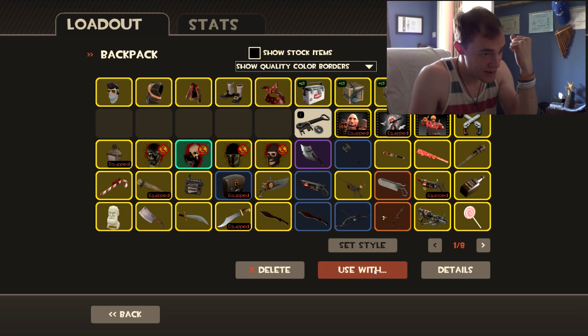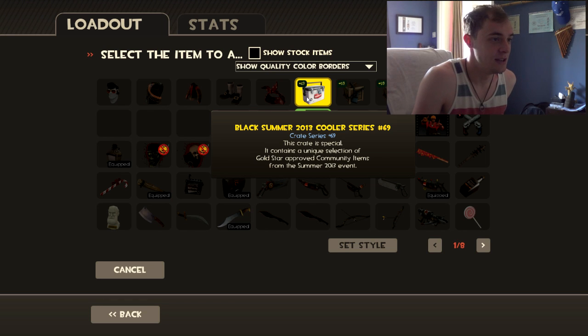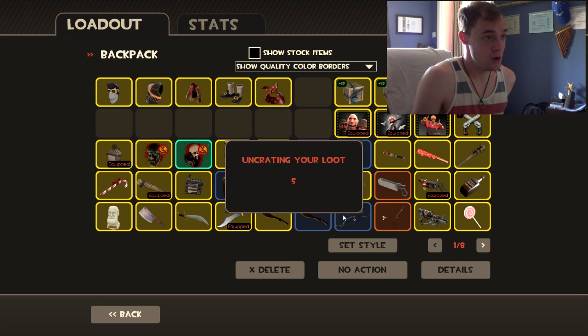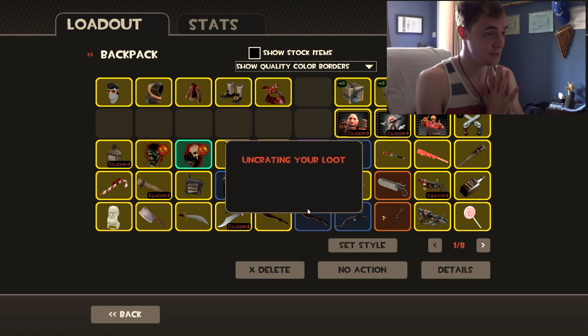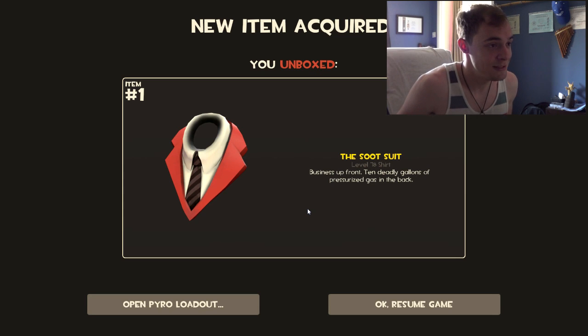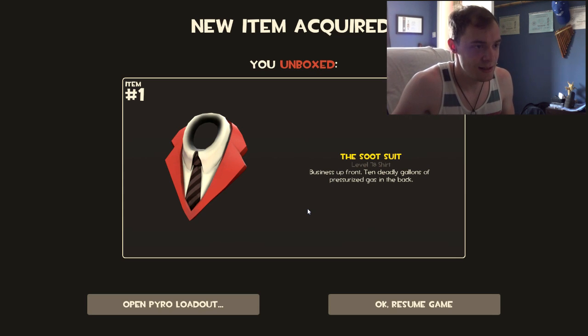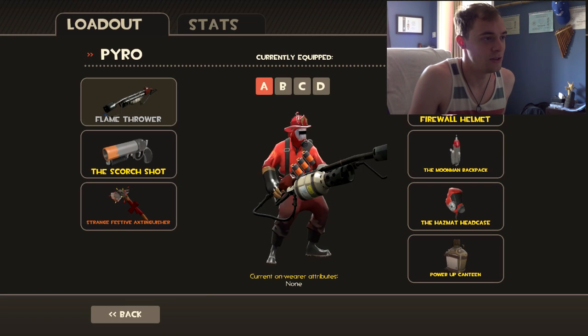And finally the black one — come on, black crate, have something good in it. Black summer crate, cooler series 69. What do we get? So here we go, here's the final crate and the final unboxing of the summer cooler crates. The Suit Suit — 'business up front, 10 deadly gallons of pressurised gas in the back.' Okay, so it's essentially another Pyro item.